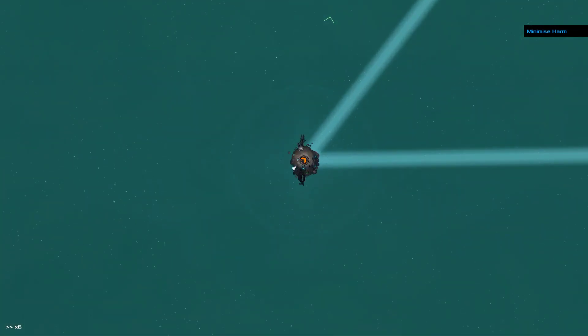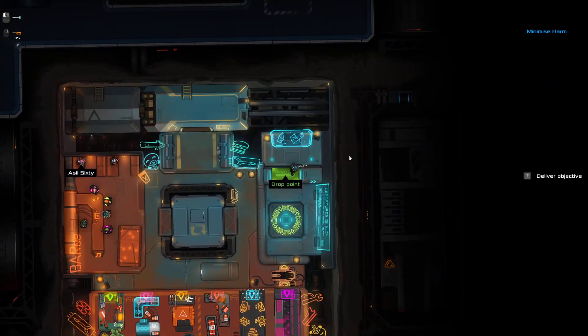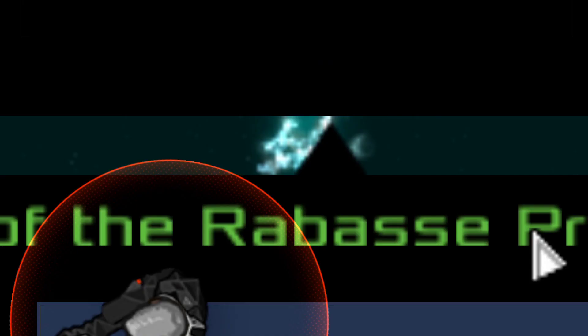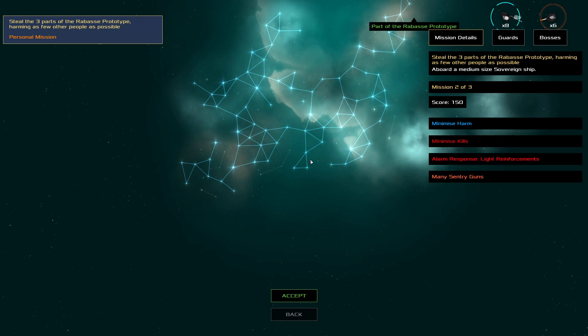I may be able to get some good use out of the dash bash — I hope so because it's genuinely really fun to do. Sorry about that — I had a big cough and wanted to mute but when you're in the middle of a Key Signature mission that's just what happens. So we have light reinforcements with an alarm response of mini sentry guns.